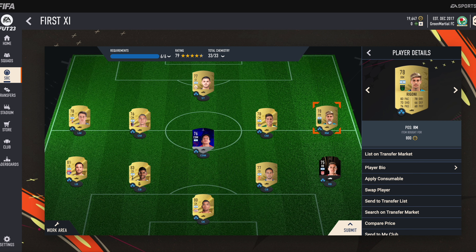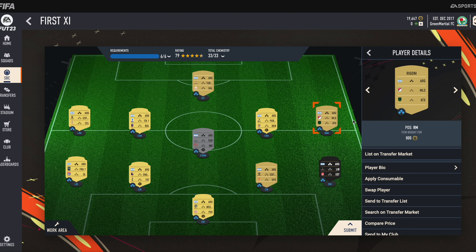Then one player from MLS — he is Rigoni. He is our right midfield and his club abbreviated form is ATX.